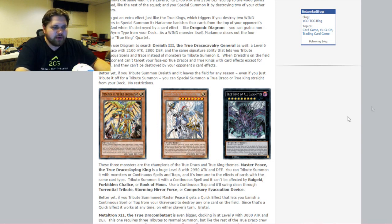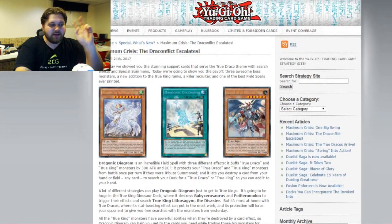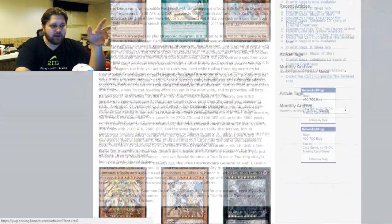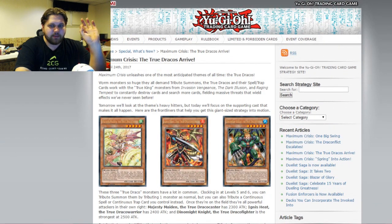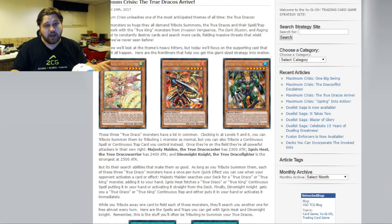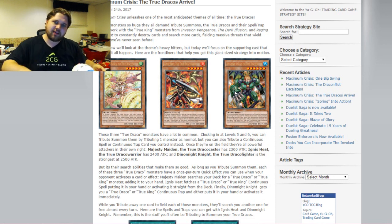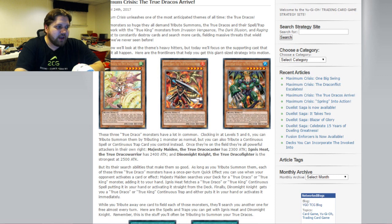So we have Masterpiece as a secret, Draconic Diagram as a secret — two chase cards straight out of the gate. You can get away with the ultra Miramune and the super VFD. Looking at the other article with more confirmed rarities, Ignis Heat, Dynamite Knuckle, and Majesty Maiden are all ultras, so all of the tribute monsters — the small tribute monarchs of this deck — are ultra rare.